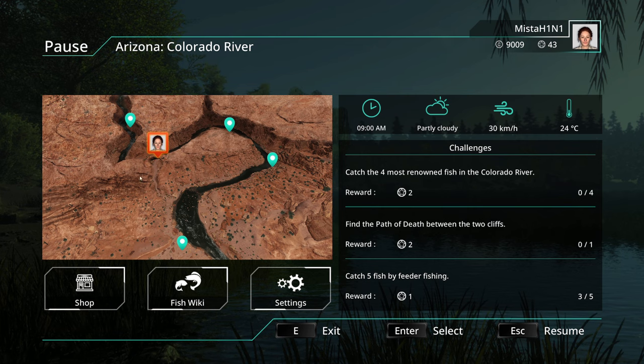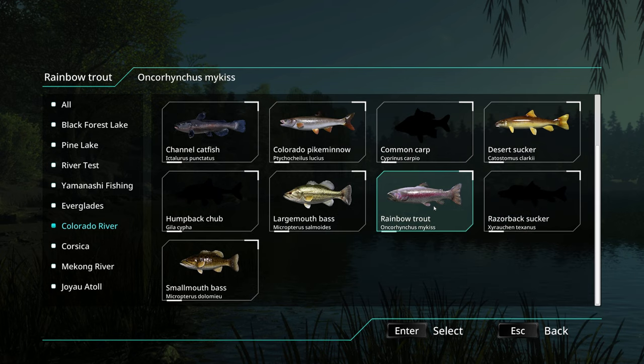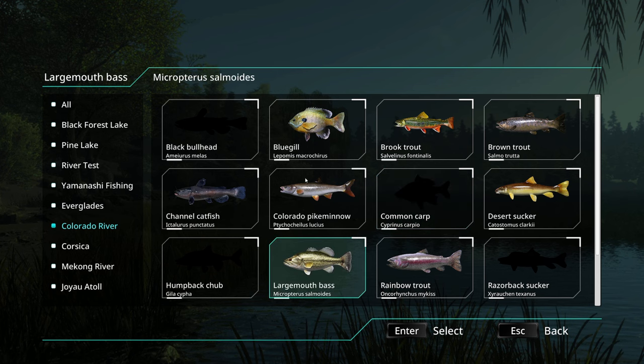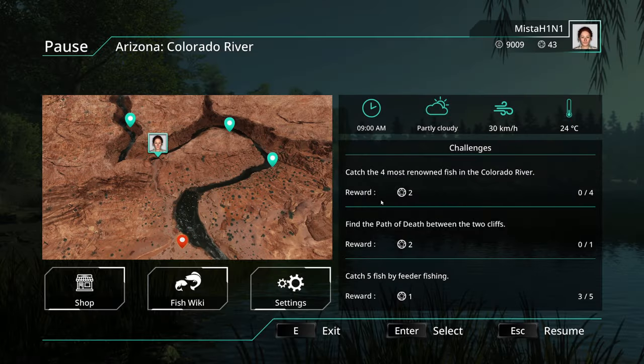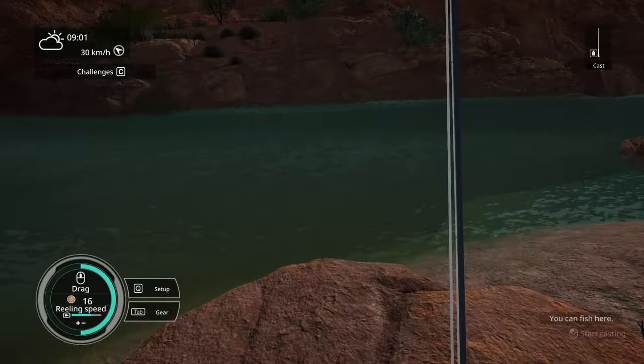We're going to check the fish wiki. Colorado River fish: black bullhead, humpback chub — oh that's cool — razorback sucker. We don't have common carp, we don't care about that. Wait, that's it? I thought there were way more fish. I feel like I've caught more different types of fish here, but I guess the majority we've caught already.